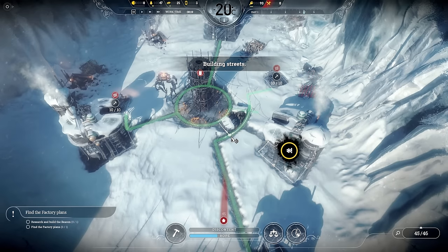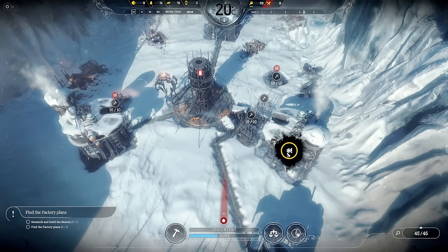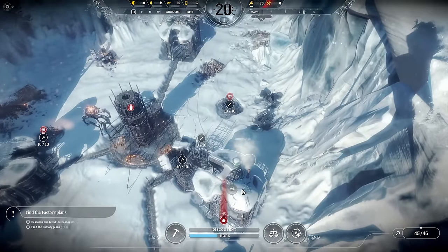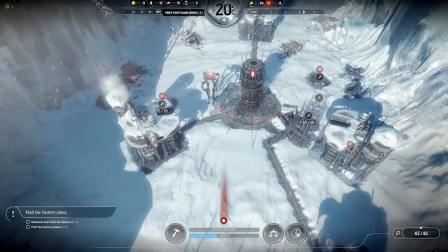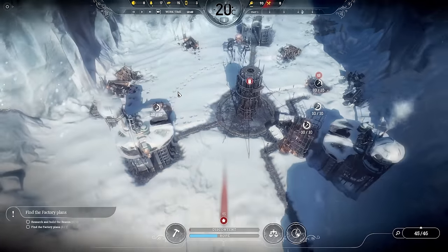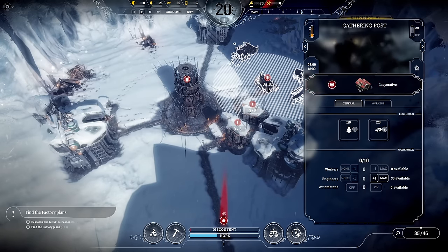I want to get workshops down as well, because I want to get that beacon built and get out on the frostland as quickly as we can. We don't have enough workers to do pretty much anything — there's going to be a very hard limit on what we can do to start with. So exploring the frostland and getting all the resources quickly is going to be very very helpful. We've got two workshops and two gathering posts. I'll do housing next, just make sure everyone's got a tent overnight.